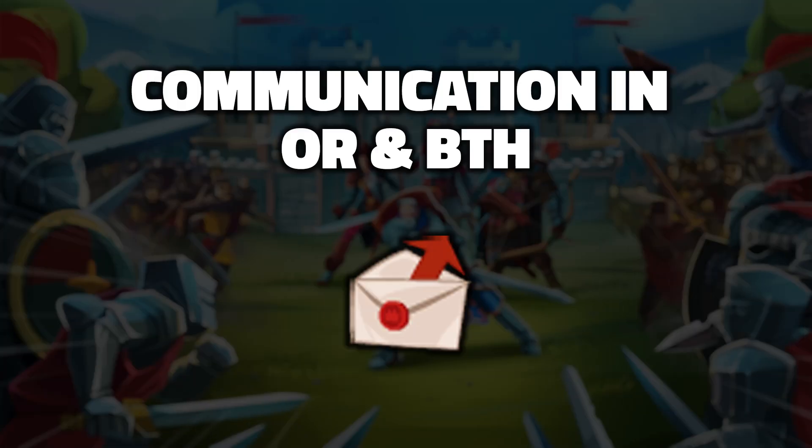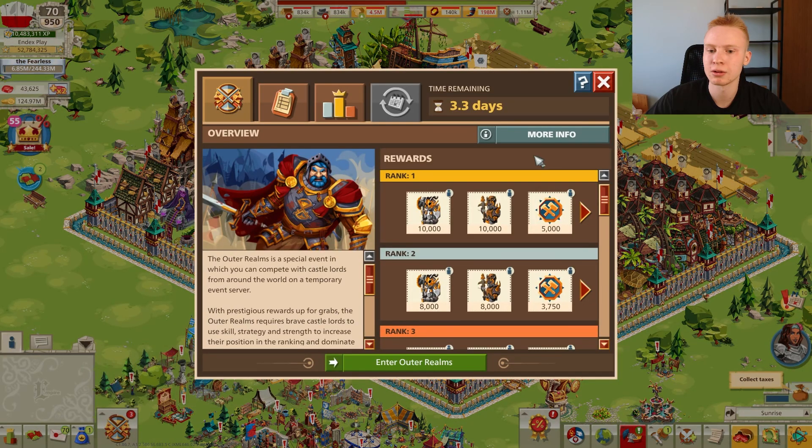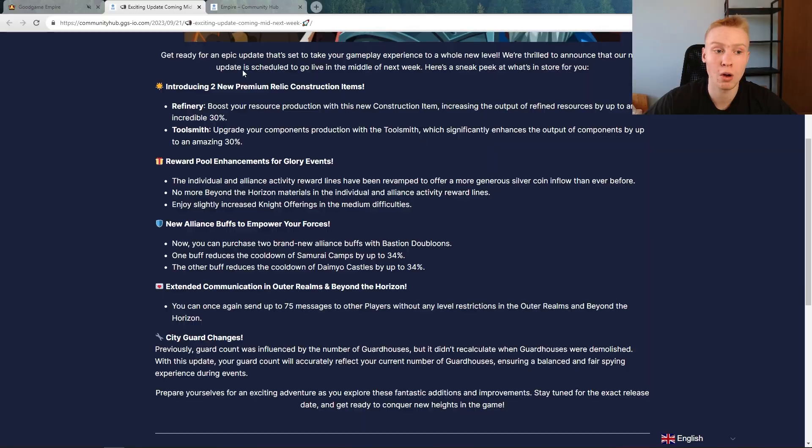The fourth change is a small but important fix for outer realms and Beyond the Horizon. The new messaging restrictions were incorrectly applied there, requiring level 16 to send messages — but on outer realms it's hard to reach level 16 without buying rubies, so players at level 11 or 12 couldn't message anyone. Now it's changed so that you can message any player starting from level 11 on both Beyond the Horizon and outer realms. That's a really handy change.